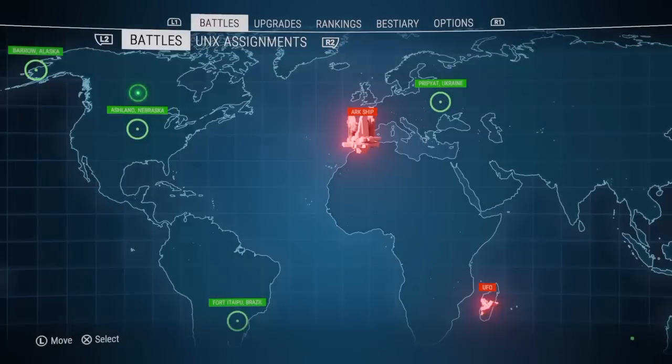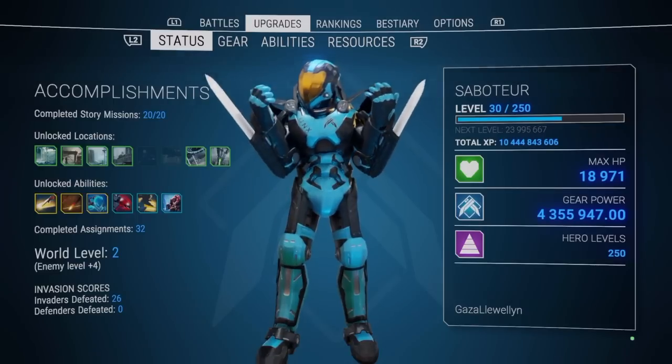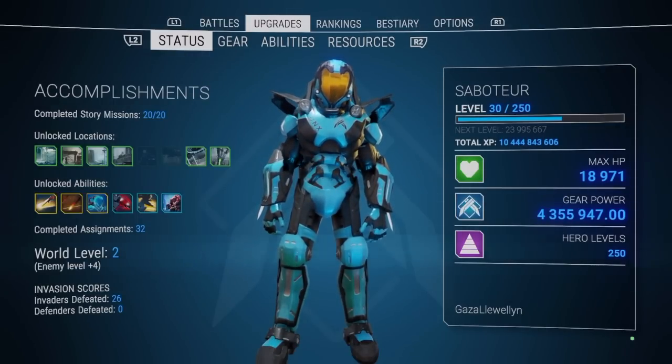Don't worry too much about where you're farming because every enemy, every chest, and every location has the chance of dropping a really good legendary. It's just about what you think is the best use of your time. If you're trying to find cores, UFOs are really good. Hopefully soon I'll be hitting five million gear power, and when I do I'll be putting up a video status report. Take it easy guys and I'll catch you in the next one.